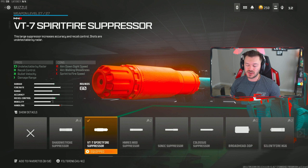Our first build is going to be the Ram 7. This is still a top tier meta assault rifle here after the update. Our first attachment is going to be the VT7 Spirit Fire Suppressor, keeping us off the radar, helping with recoil control, bullet velocity, and of course damage range. If you want to go for a zero recoil build you'd have to use a compensator, which I don't necessarily recommend. I'd probably just stick with the VT7 Spirit Fire — I moved over to that myself because I found way too many people were spotting me on the radar.